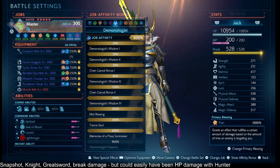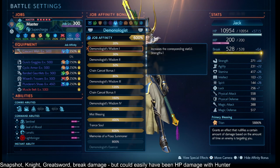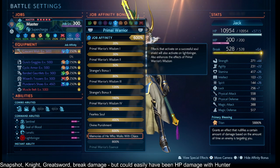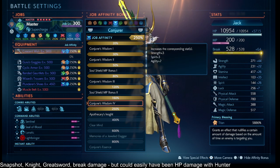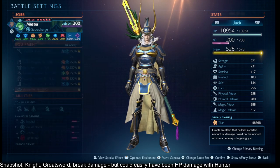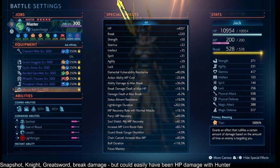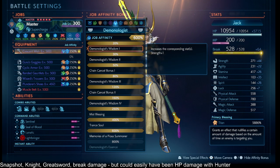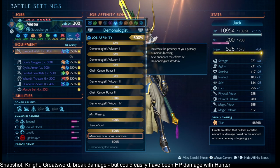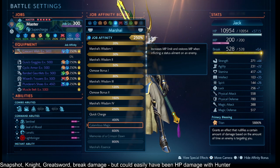On the Monk Master for the supercharge, I have the Lightbringer Spam: Cyclic Warrior 600%, Voidknight 400%, Evoker 120%, the Leviathan Primary Blessing — in this case on a badge. I have increased MP limit boost rate, Master Points Category 4, and then to help out, Summoner 600%, and then for survival I have Paladin 400%.